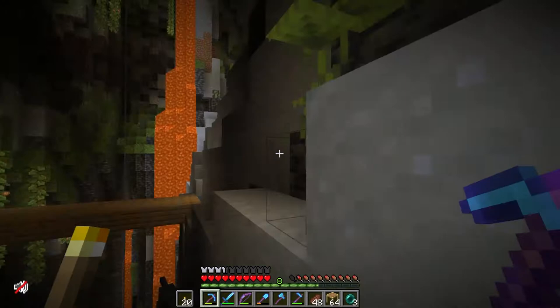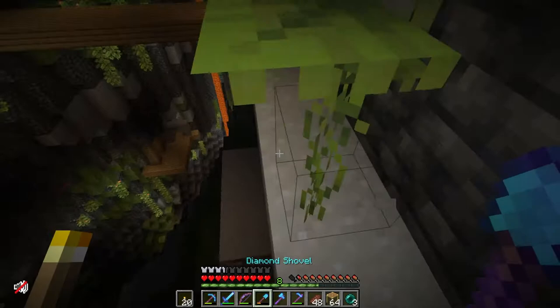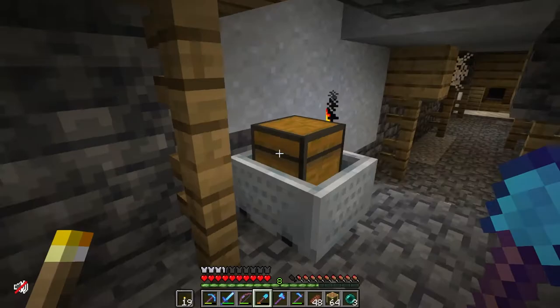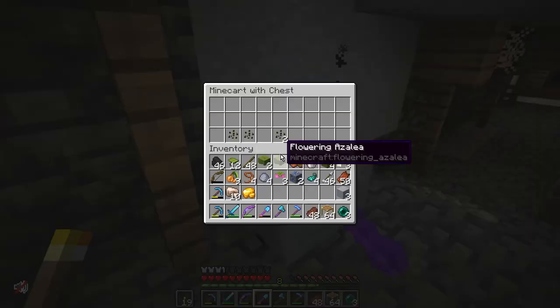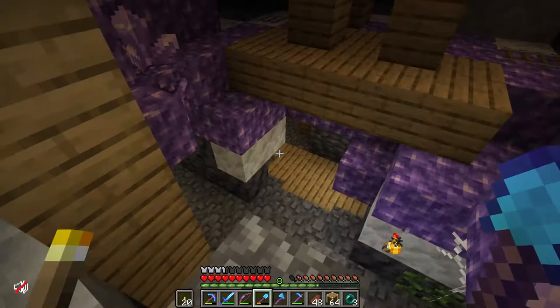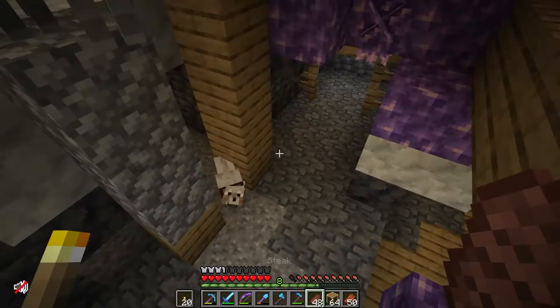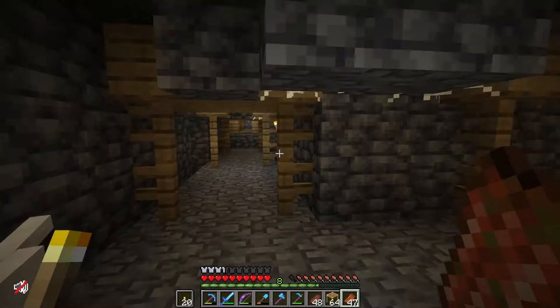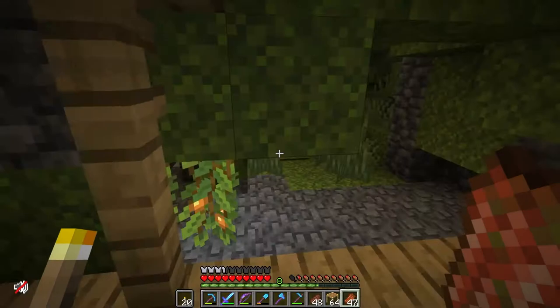There's tons of clay — I didn't realize how much clay there was in these caves. Looks like I already found a chest too. Lots of tuff as well. Melon seeds — that's kinda garbage, not gonna lie. Ooh, this is cool — got a geode right in the middle of a mineshaft! Look at that. This is sweet, I love it. Got like a lush cave plus mineshaft kinda intertwining, with random vines on the sides and tons of clay.